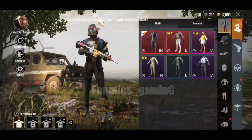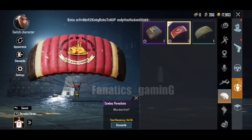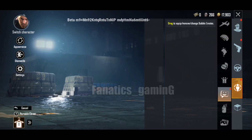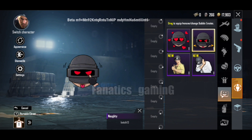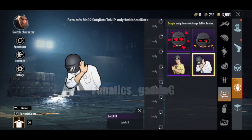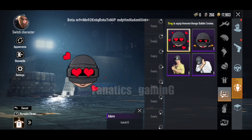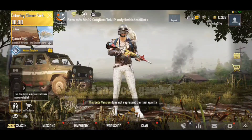As you can see in the inventory below, you can see bubble emotes. There are four emotes that we get free, and you can see graffiti but there are animations here too. In the mail it was written that it is only for Cheer Park, so you can use it in Cheer Park but not in classic, war, sniper mode, or TDM.